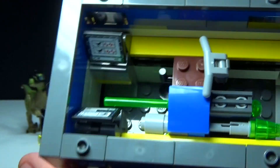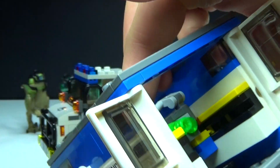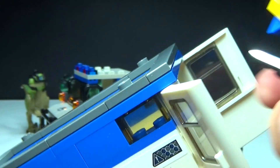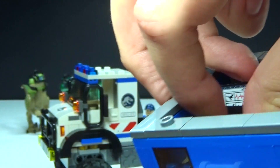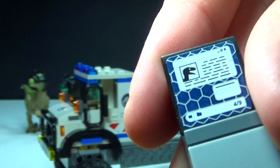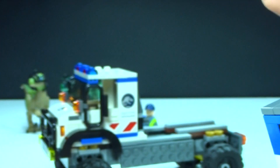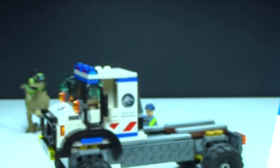You can lift the lid off and see down inside, and open up the back doors. There's a gun or cannon on top with a flick-fire missile — you get an extra one included. Inside there are removable computers: one screen shows the Jurassic Park logo with a raptor, and another shows vital signs for a raptor or two. You can also store items inside as a play feature.